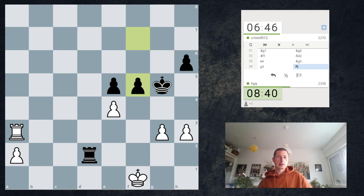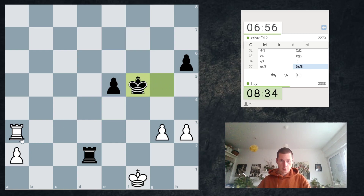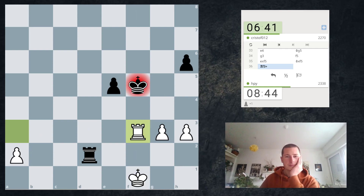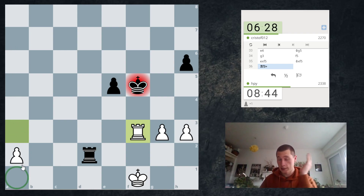Now I can get in with tempo. So exf5, Kxf5, Rf3 check, Ke4, Rf2 — seems interesting. So I'm doing that. This way I can defend my pawn from the side. If I'm in front of my pawn, I can never queen it. So if I'm behind, this position is winning. If I'm on the side, nobody knows. But if I'm in front, it's definitely a draw.